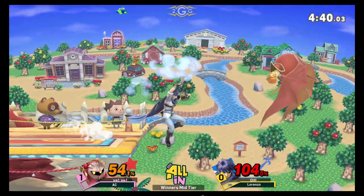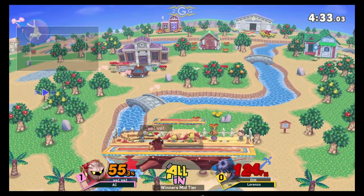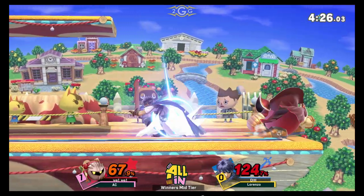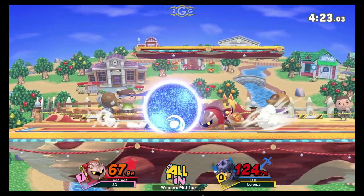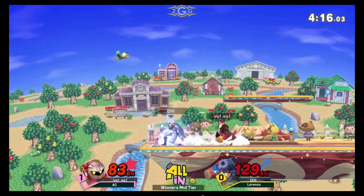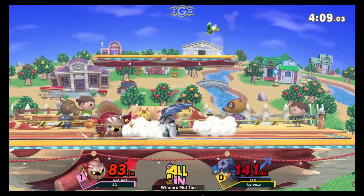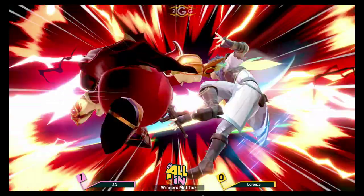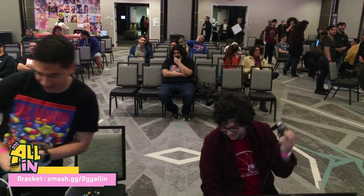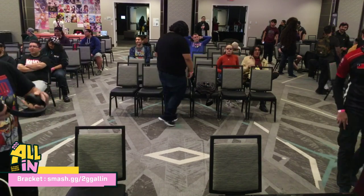AC using this forward smash — it's minus six on shield, a very safe option if you can avoid the start-up. There are just so many forward smashes coming from AC. The worst part is I know it's going to work eventually with the amount of times he's throwing them out. Lorenzo's only goal: avoid that move at all costs. Lorenzo actually was looking so nice there with the double Nair on the platform, but wasn't able to chase AC all the way up. That's a huge miss for AC, but Lorenzo not able to punish. He air dodges right into that back air. AC — a bit closer than the first game, but it's going to come back to zero. That first game, AC made Meta Knight look like a top 10 broken character, but that last stock reminded us.